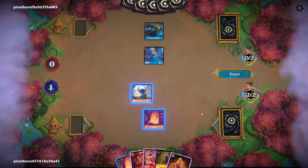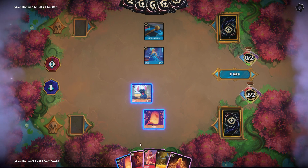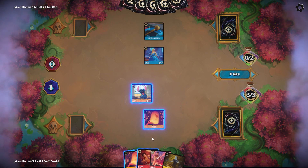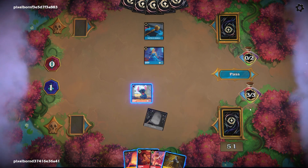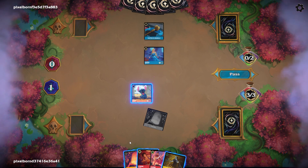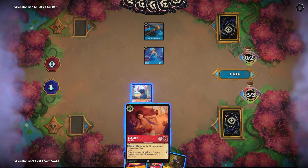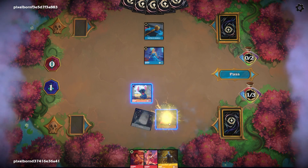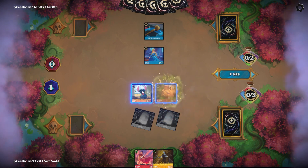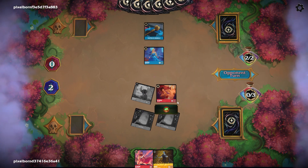Rapunzel. We are just going to ink Rapunzel, which is unfortunate. We'll play the other Lantern and play Aladdin out for one. Now we have two really good targets for removal — hopefully they go after the Stitch and not the Aladdin.